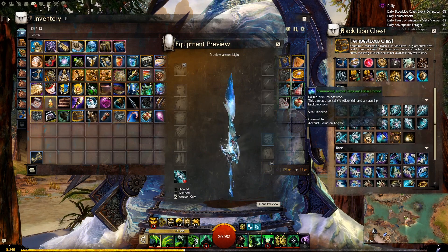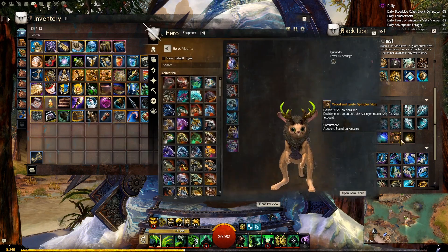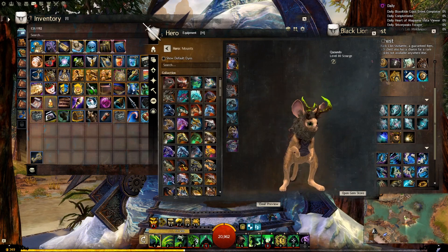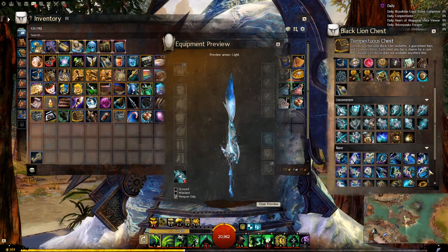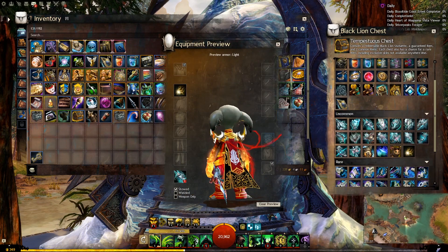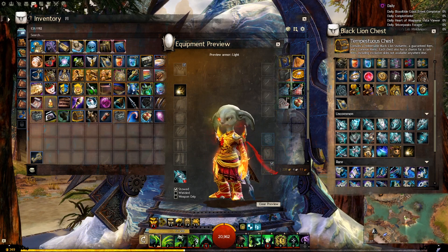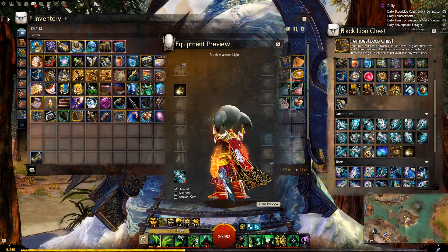We have the Shimmering Aurora cape, which has returned. And we have a new — oh my god, what is that? Woodland Sprite Springer. That's very cool actually, I like that. And we have the Tempest Gaze, which is... oh! Interesting. It seems to have a weird shadow effect on the head, but it is very interesting.